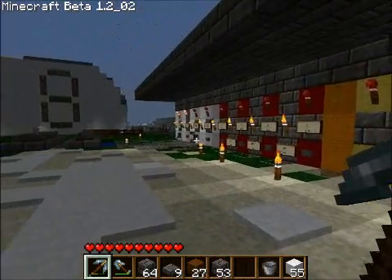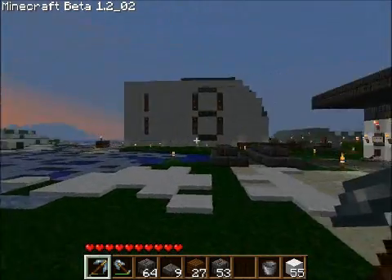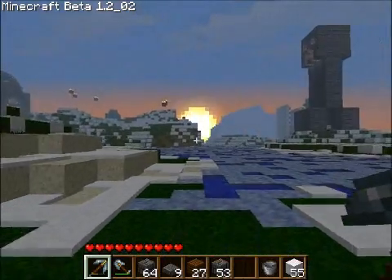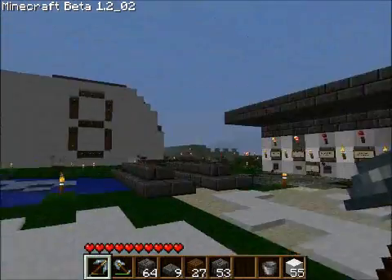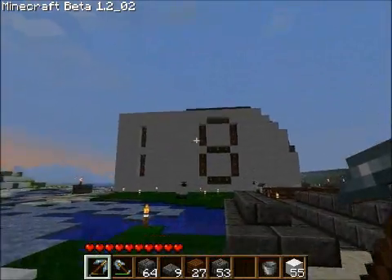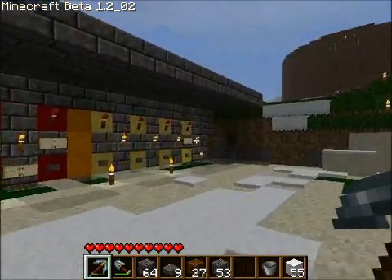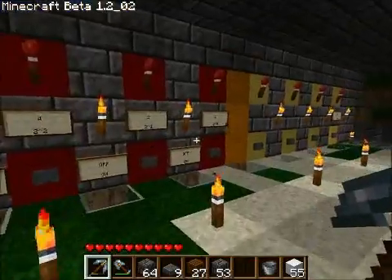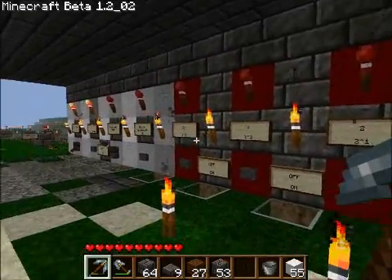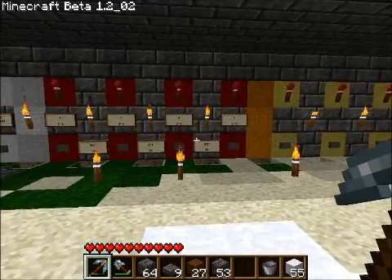This is the finished control panel, and I'm going to point out everything, show you all the details behind the scenes. I replaced the front with wool because the smooth stone I was using was really hard to see. So these are the control panel — I should probably put some signs on here. The red and yellow are 4-bit numbers that we can add.